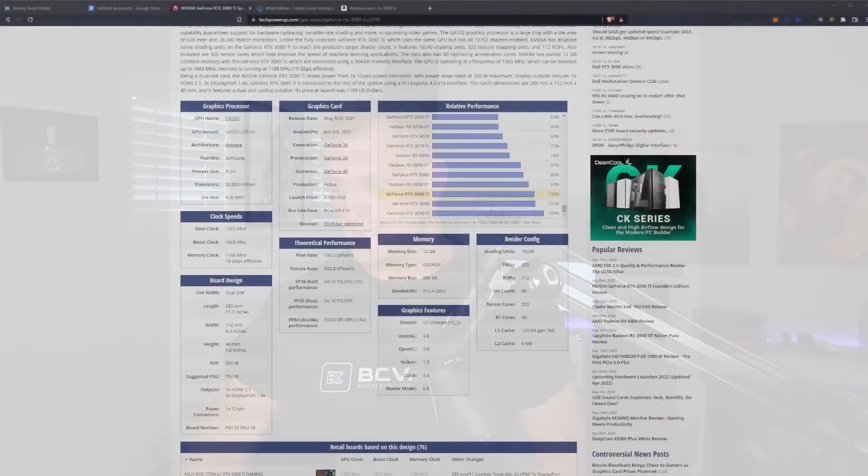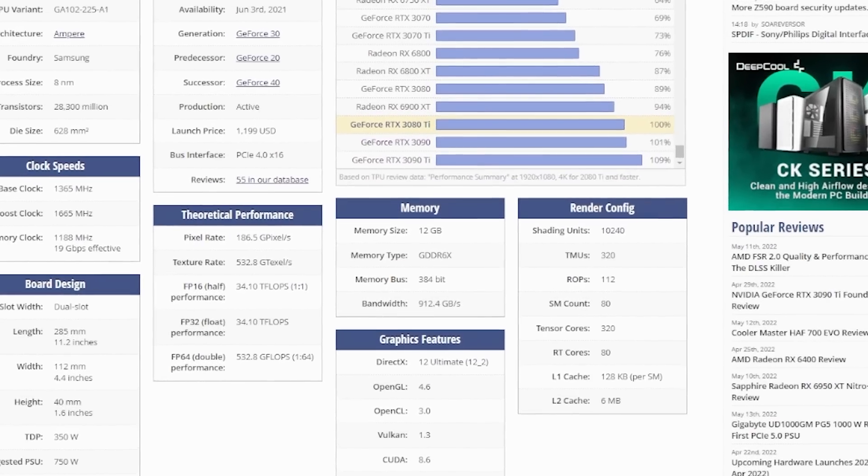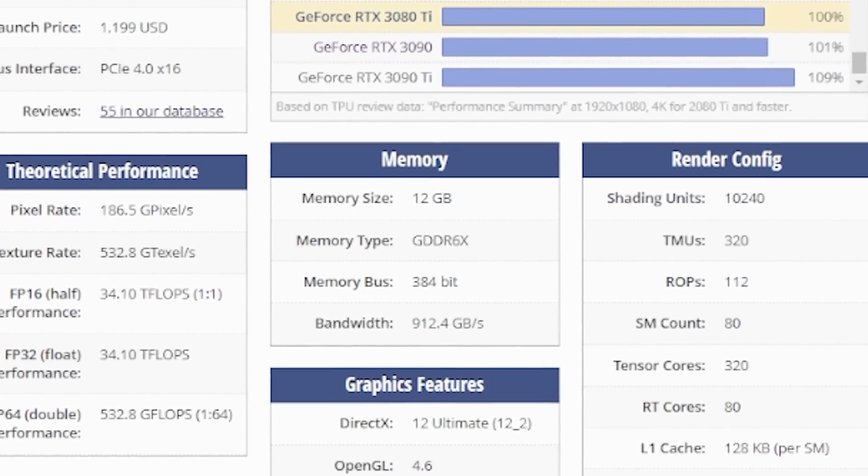Welcome back. First things first, let's go over the specifications. I'm not going to bore you with a full readout because today we're really focused on memory — these overclocking settings are for Ethereum specifically, so ETHash, and they will apply to ETCHash and a little bit less to Ergo, which we'll cover later. Let's get into what sets this card apart, and it's really going to be its memory configuration.